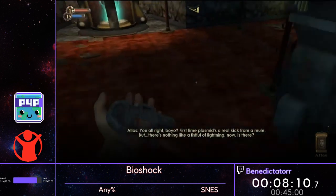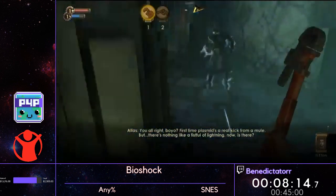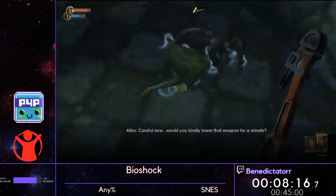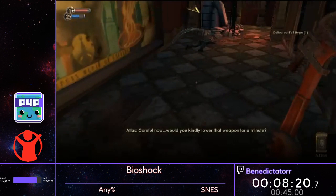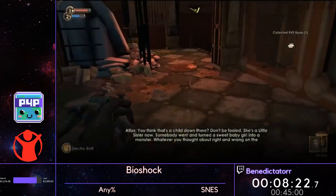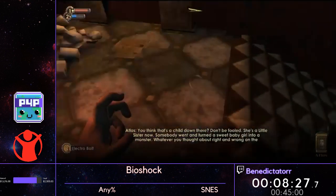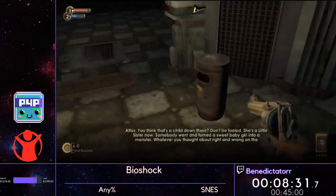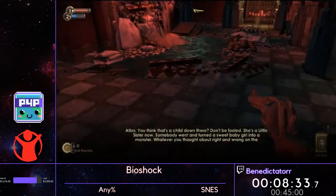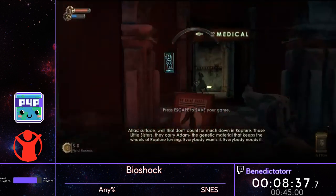Normally there would be a huge cutscene right where we just were, but we get to just skip the whole thing. She didn't have any loot for me — I don't know if I've ever seen her not have loot for me before. So we're pretty much at the end of this little intro level here. My hops are not so good today.